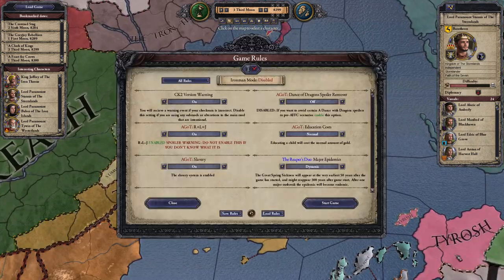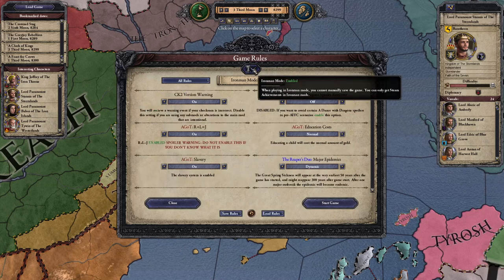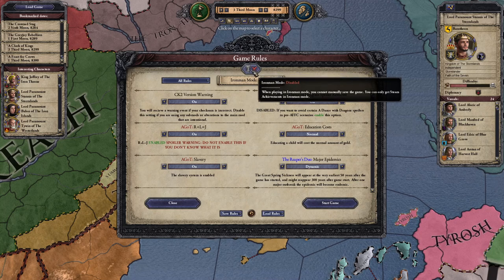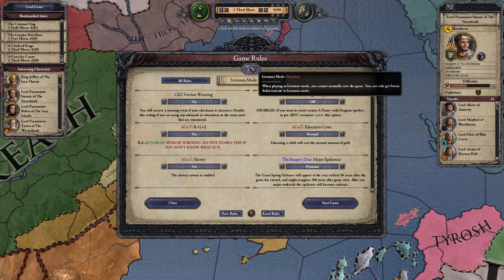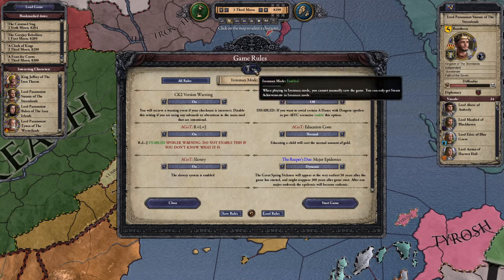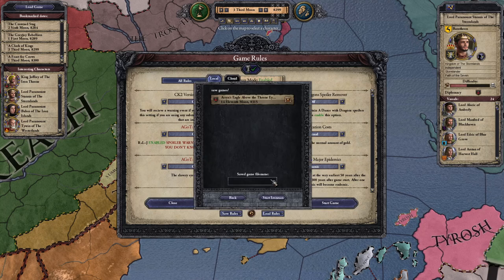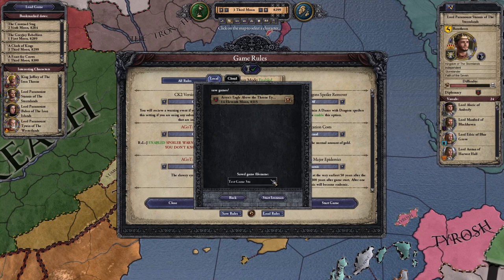There are multiple kingdoms to choose from, but I like this one, so we're gonna press play. You don't really have to mess with the rules or anything. You want to hit Iron Man mode of course, but sometimes the game glitches out — it is an old game and this is a mod, sometimes it's unstable. You might want to continue your story with some cheats, but we're gonna hit Iron Man mode. I'll call it 'test game Stannis.'